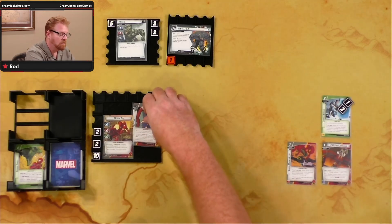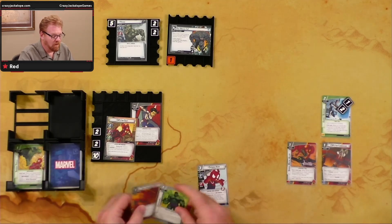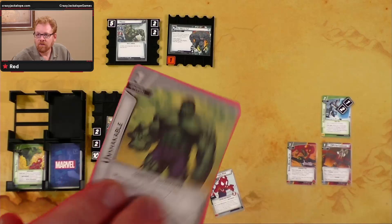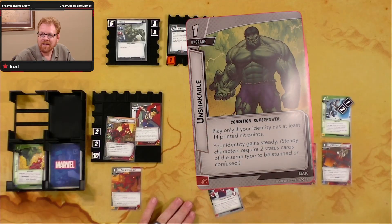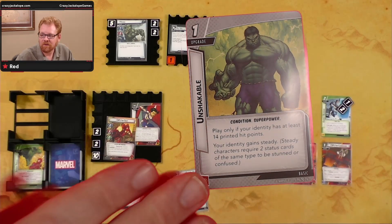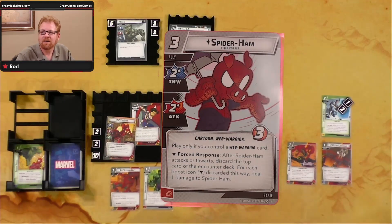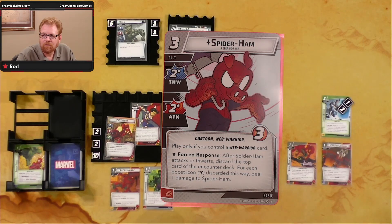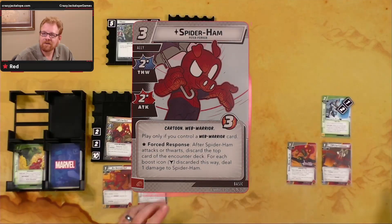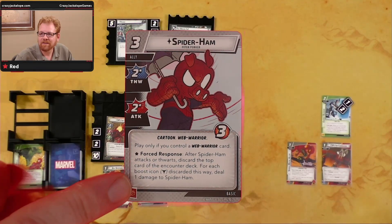Using Spider-Tingle to pay for Speed Metal Alloy. Done with our turn — un-exhaust everything and draw back up to hand size three. New cards: Unshakable — play only if your identity has 14 printed hit points; your identity gains Steady, requiring two status cards of the same type to be stunned or confused. Nice card. Also drew Spider-Ham — costs three, Web Warrior only. Force response: after Spider-Ham attacks or thwarts, discard the top card of the encounter deck; for each boost icon discarded, deal one damage to Spider-Ham.